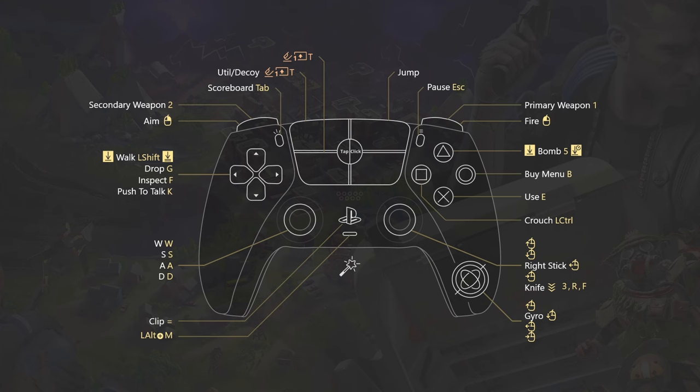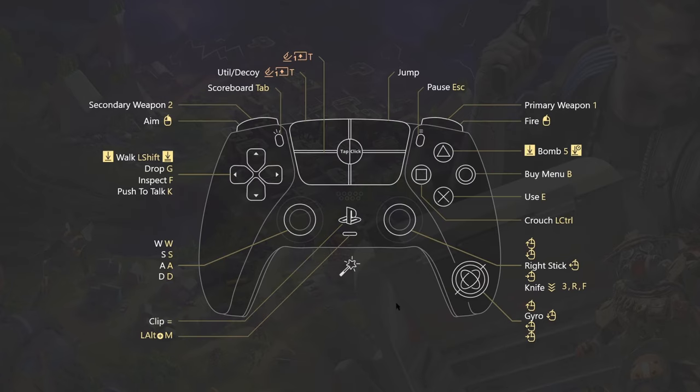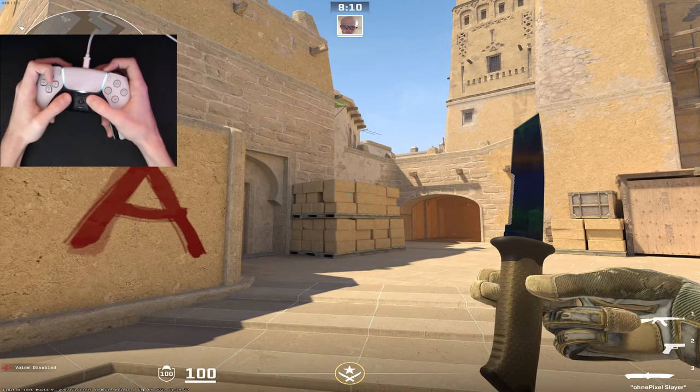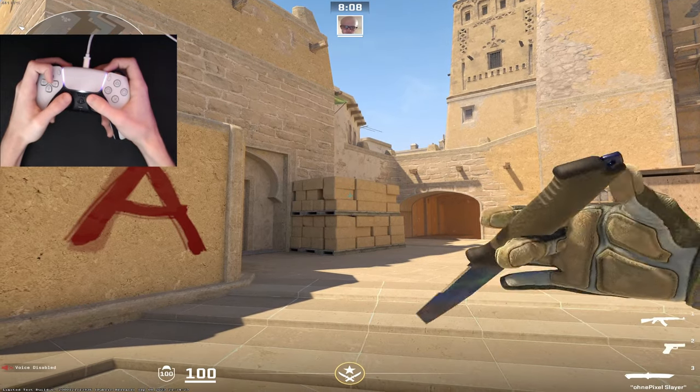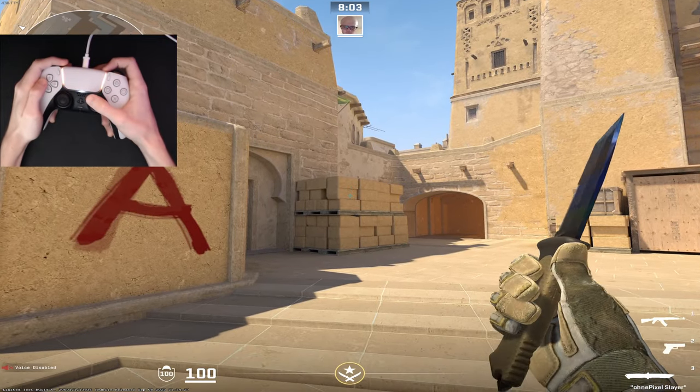As for the bumpers, it might feel flipped to some of you as I aim and shoot with the bumpers and pull up my weapons with the triggers. While I mostly carried this habit over from other FPS games, I feel it helps for gyro, as shooting with the triggers lets the controller float around more. Right trigger is my primary weapon and left trigger is my secondary. To pull out my knife I click right stick, and I have a purely aesthetic macro that instantly inspects my knife and repeats the inspect if I'm holding right stick down.